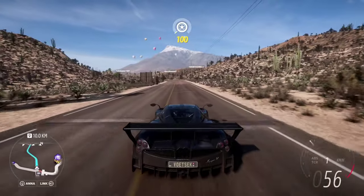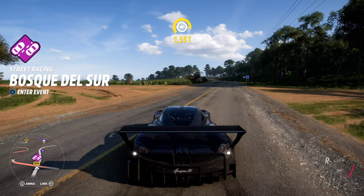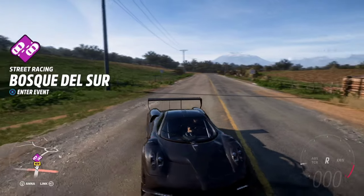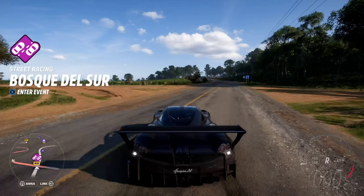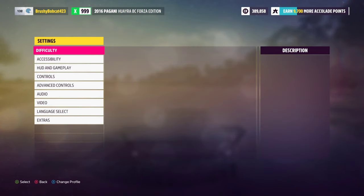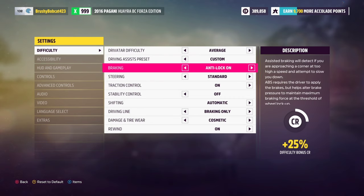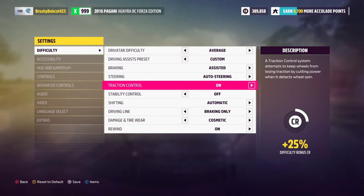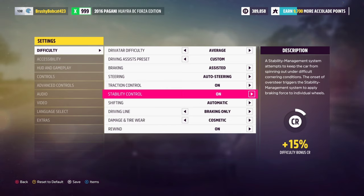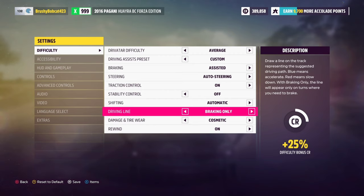All right, as you can see we have arrived at the destination. What you're going to want to do first is open the settings menu in your menu tab and access the difficulty settings. You can keep the driver difficulty on whatever you want — just make sure you have a car with nice handling and good acceleration. Then come down to braking and turn on assisted braking. For steering, turn on auto steering. For traction control, leave that on. Stability control you can leave on or off — I usually prefer it off because it gives a 10% bonus credit boost. For shifting, keep that on automatic.